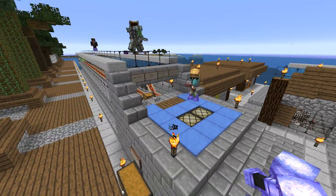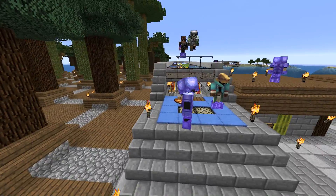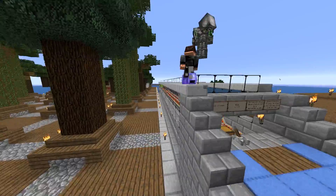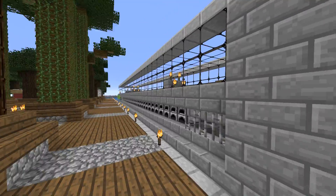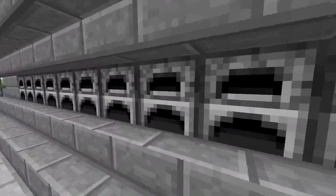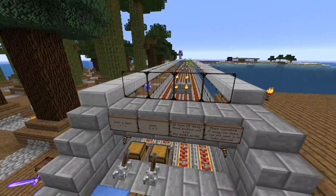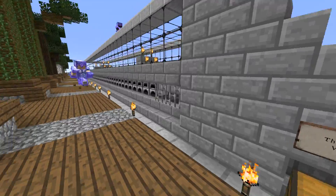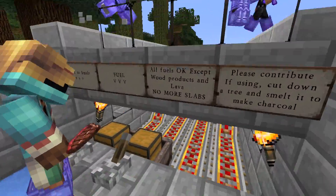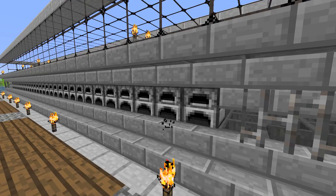We're back in Monkeyville - I forgot to show you a couple of things. We have a super smelter - the Super Smelter 5000, or something like that - with a ton of furnaces. It makes sense that it's near the tree farm, so you throw in the logs, smelt them, and get charcoal. You can put anything in here - there are two rows: one for the stuff to smelt like raw meat or logs for charcoal, and the other for the fuel.